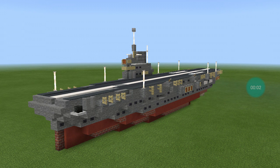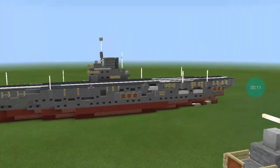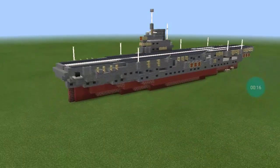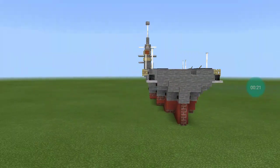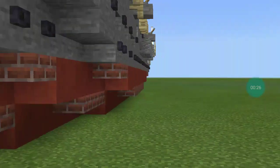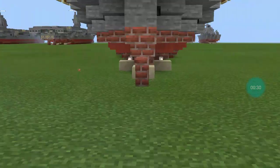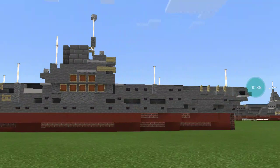Hello everybody, my name is SiriusGamer and welcome back to another 1 to 5 scale Minecraft warship tutorial. Today I'm going to be showing you guys how to build the HMS Illustrious Class Aircraft Carrier. This is my design and if you would like to use it, make sure to give me credit. There was a guy on Buildings for Minecraft who stole my Cleveland, so give credit where it is due.